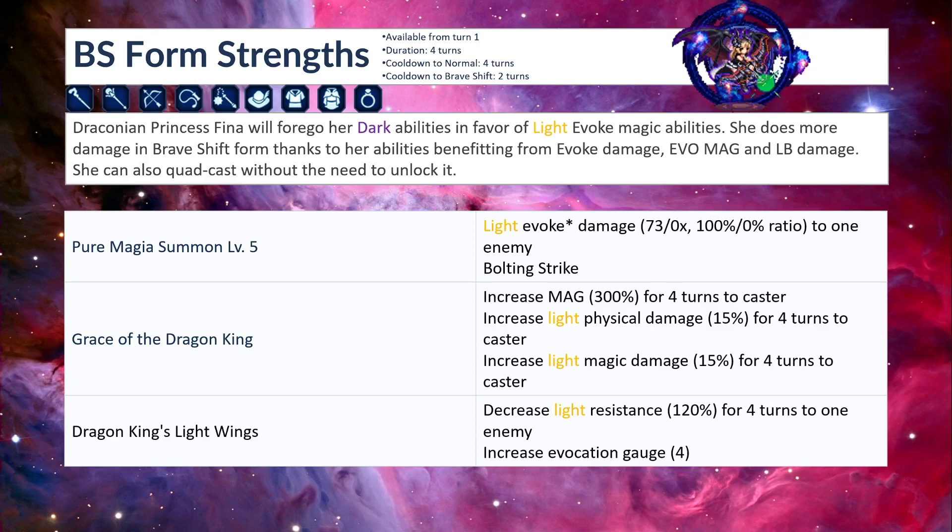Let's move on to her Brave Shift form. Brave Shift form is available from turn 1, duration is 4 turns, cooldown to normal is 4 turns, and cooldown to Brave Shift is 2 turns. She can equip the same equipment as the base form. In Brave Shift form, she will forego her dark abilities in favor of her light evoke magic abilities — she loses all her dark abilities and all her abilities will be light. She does more damage in Brave Shift form thanks to her abilities benefiting from evoke damage, evo mag, and LB damage. She can also quadcast without the need to unlock it.